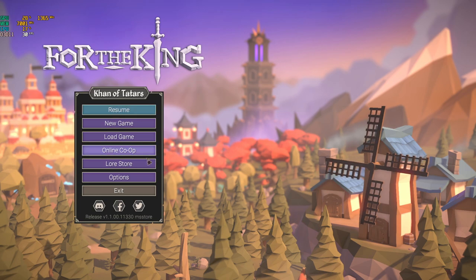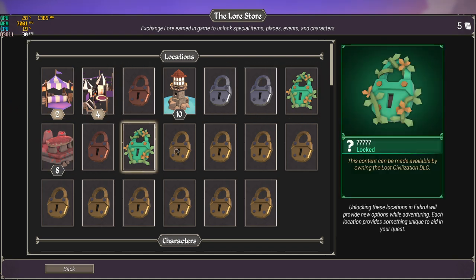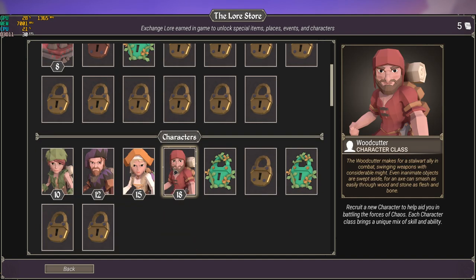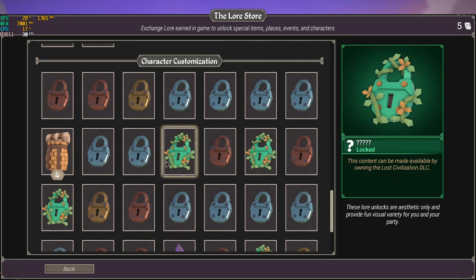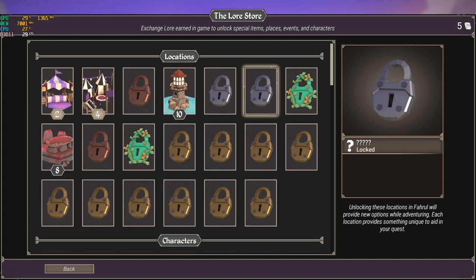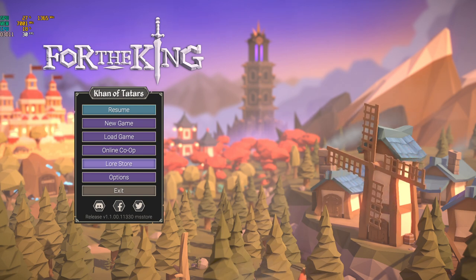You might be able to score some lore, which counts as points, allowing you to buy stuff in the lore store. Some things are locked but they get unlocked eventually, which spices up and improves your next playthrough. You get more characters, more items, more encounters, and cosmetics. Every new playthrough, the more lore you unlock, the more different, unique, and interesting it will be.